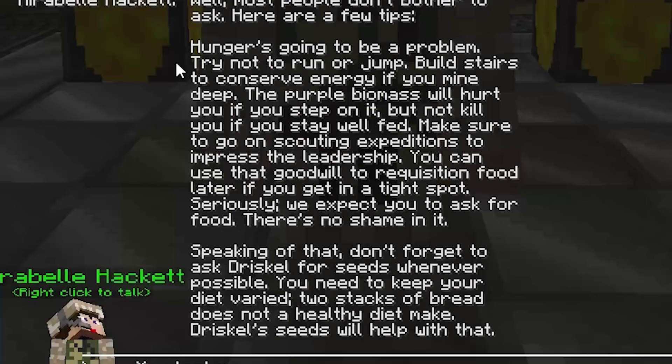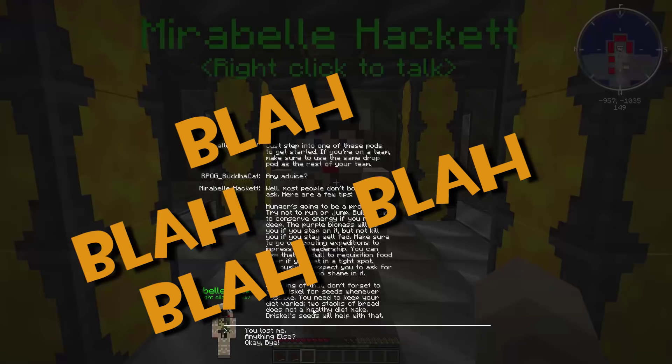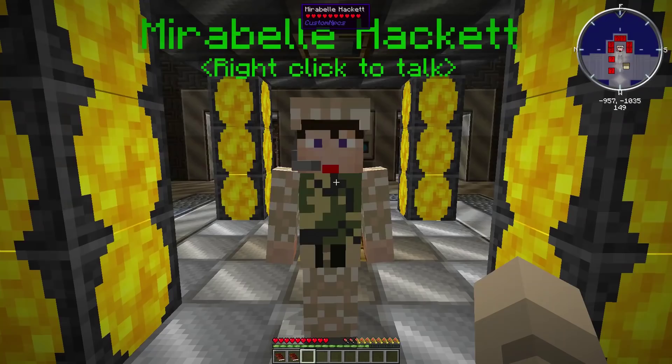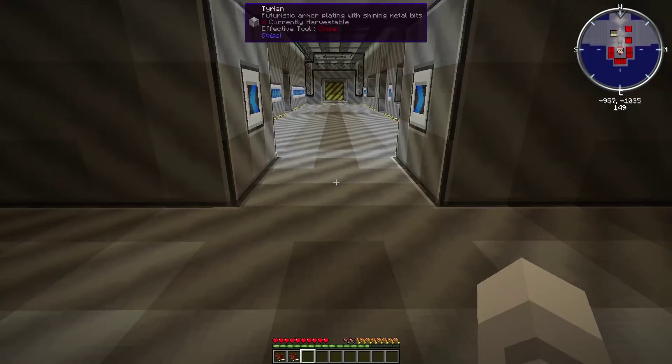I asked for any advice and the NPC said: hunger is going to be a problem, try not to run and jump. And if you manage to get food controlled, blah blah blah and all that stuff. It came with a quest book — two of them actually.